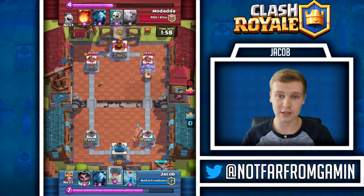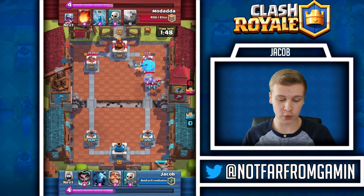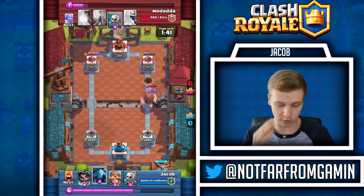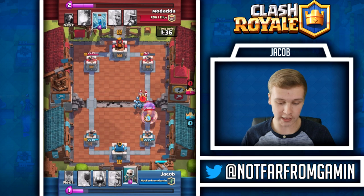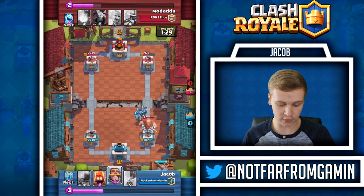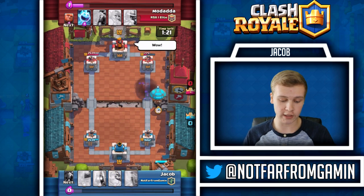We go battle ram balloon right here - this is incredible. We actually connect with the battle ram on this one and the balloon unfortunately gets stopped by ice spirit so it's not gonna connect, but the bomb that drops hits the tower which is really good. We drop minions on that bowler, go electro wizard and it luckily stays alive with a little bit of health left, and we shred that giant right there with everything we got.